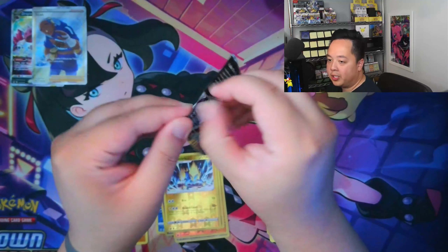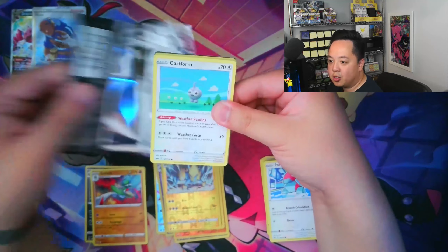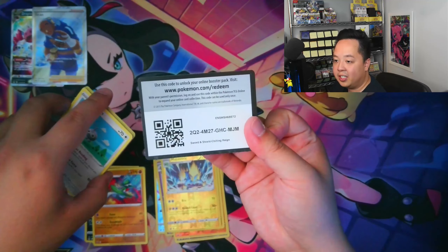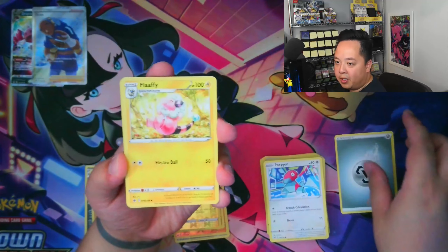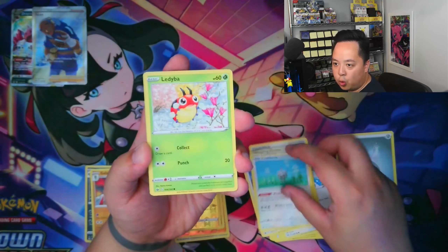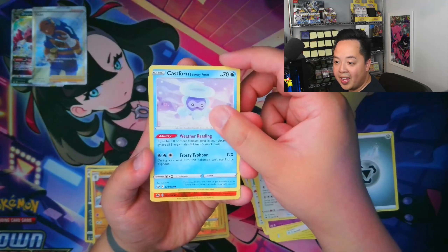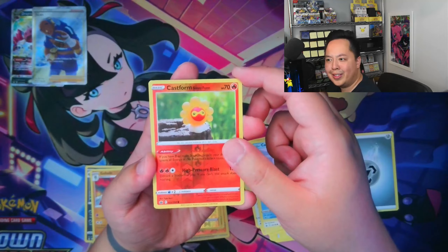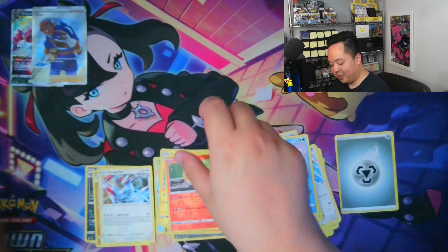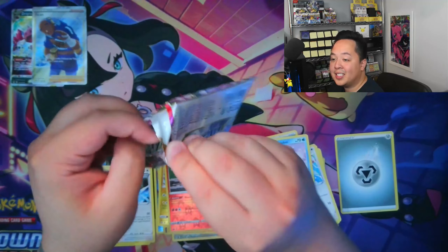With our last chance of Chilling Rain, can we get one hit? I'd honestly sacrifice the two Lost Origin packs for a decent Chilling Rain hit here. We got the metal energy, the Flaffy — come on, Chilling Rain — Castform, Castform again, the Reverse Castform! No way did I just get three Castforms in this pack! And a regular rare Zangoose. Chilling Rain not coming through. However, Lost Origin did come through in that second tin — let's see if our luck continues.